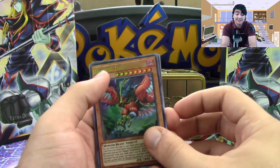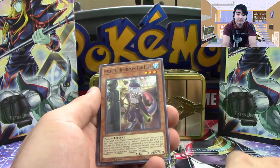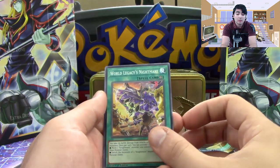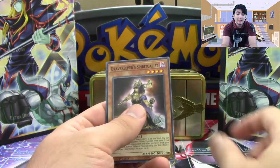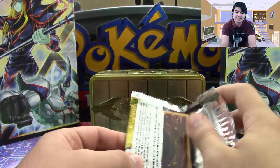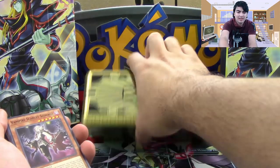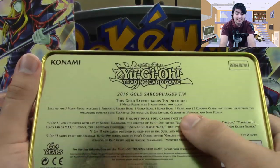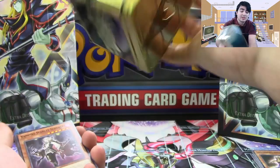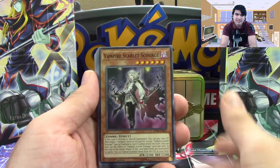We got Danger! Thunderbird — this is a pretty strong archetype right now in the game. Our Rare is Noble Knight Custennin. And the commons: Helmer the Whirlwind Fur Hire, Vampire Red Baron, World Legacy's Nightmare, Vendread Daybreak, Predaplant Darlingtonia Cobra, and Gravekeeper's Spiritualist. Most of the stuff that comes in Mega Tins are reprints from previous sets released throughout the year — from Flames of Destruction, Dark Saviors, Cybernetic Horizon, and Soul Fusion. So most of the stuff released this year. There are always one or two sets not included, but they'll be in the next Mega Tin.